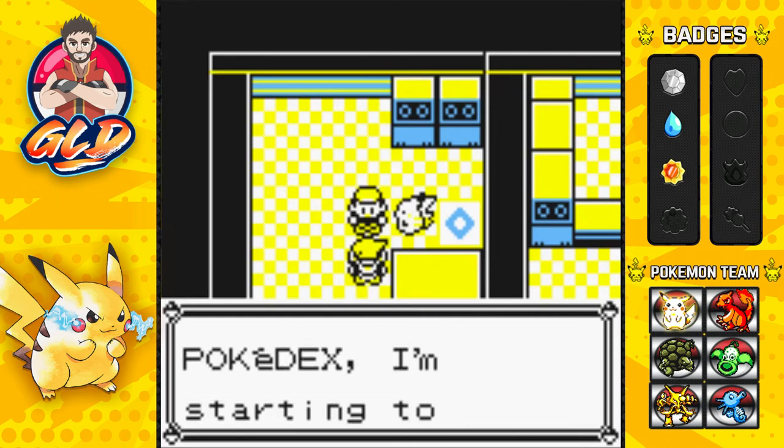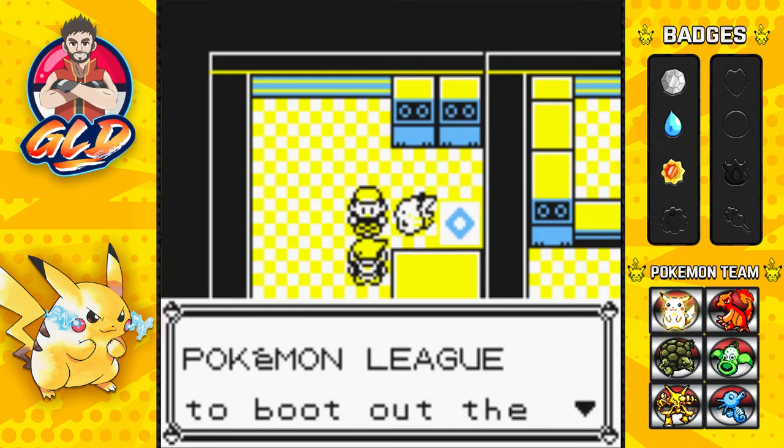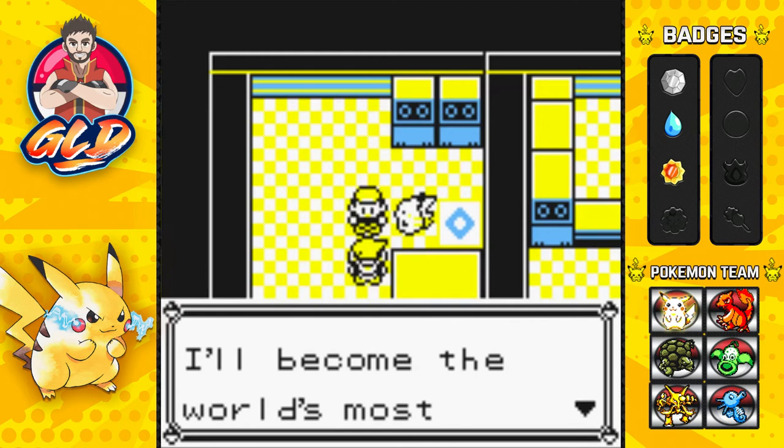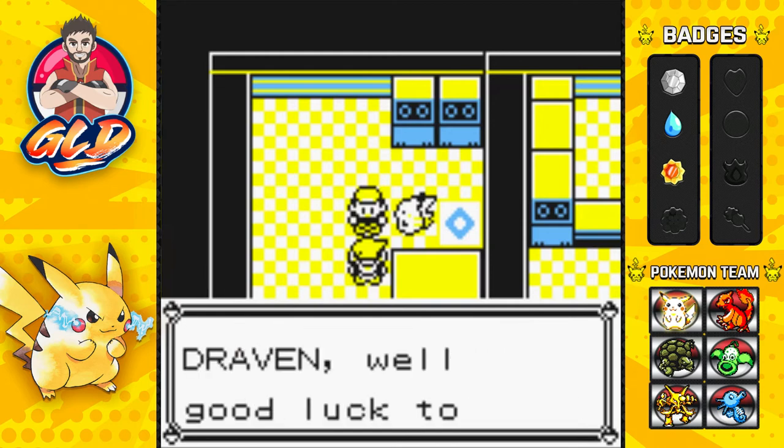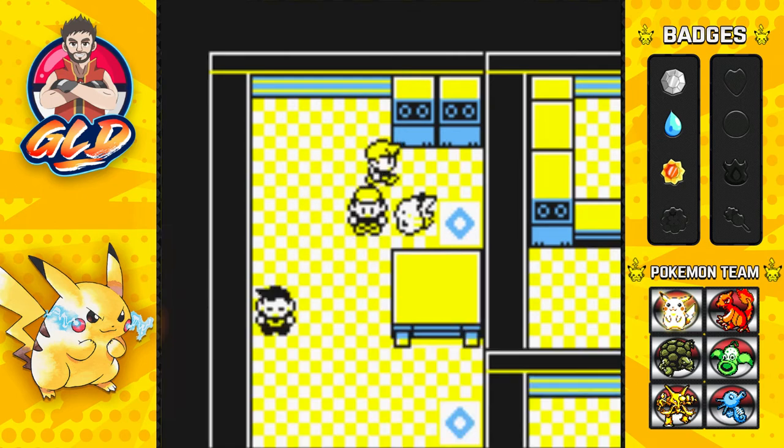Gary says he's moving on ahead to the Pokemon League to take on the Elite Four and become the world's most powerful trainer. I just respond: 'Smell ya' — and I am mentally flipping you off, Gary.